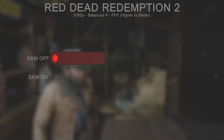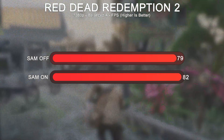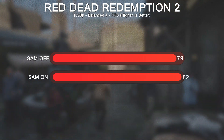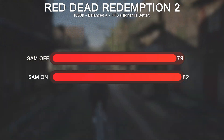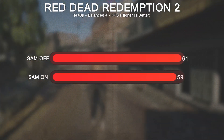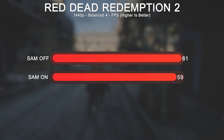Then Red Dead Redemption 2 at 1080p with the balanced preset number 4, which gives good quality and performance. With SAM enabled it was 52 FPS and disabled 79 FPS — a big difference. At 1440p with the same graphic preset, with SAM enabled it was 59 FPS and disabled 61 FPS.